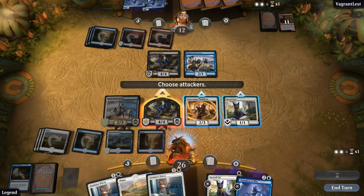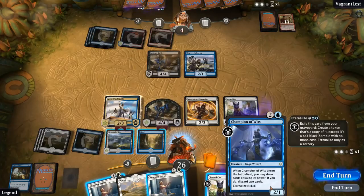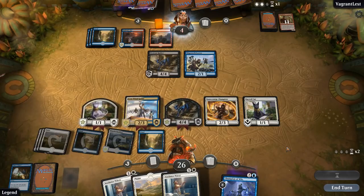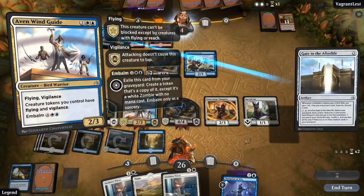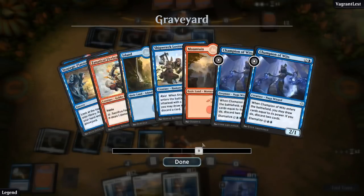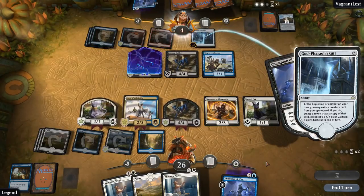Let's attack. Do we want to play Priest or get back a Sacred Cat? It's more mana-efficient to play the Priest, but next turn we're getting back Champion of Wits anyway — I'll get back a Sacred Cat. Our opponent does have the gate and can get their Gift. What can they get back? Champion of Wits doesn't really do it. They can't get back any flyers, can't get anything back that kills the Wind Guide. I think they're just dead here.